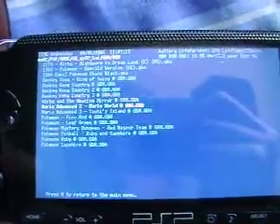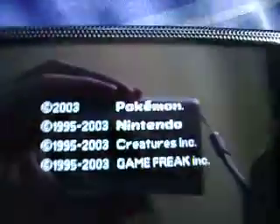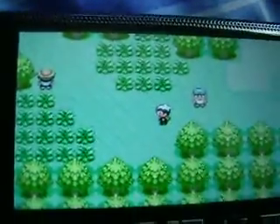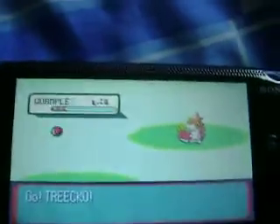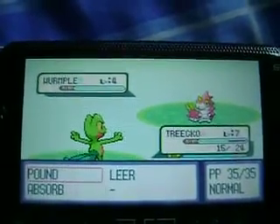Now we're going on to Pokemon Ruby. I'll just press triangle and load the state. I think that's a lot easier than saving. Wild Pokemon — we can battle. Looks pretty decent too. This is full screen for me and I don't think it's too bad.